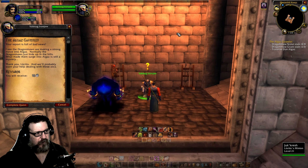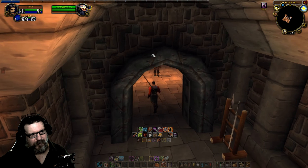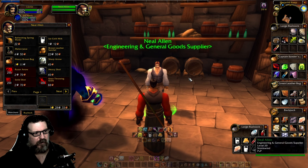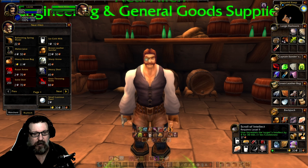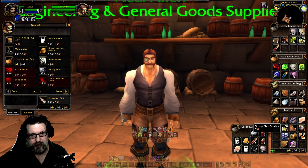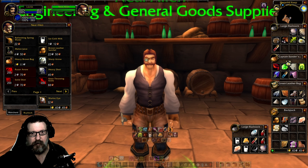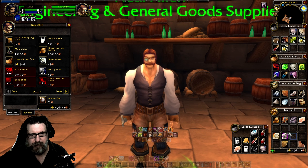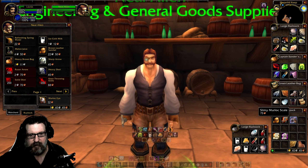We turn in the quest: 'The report is full of bad news. The Dragonmaw are making a strong move into Dun Algaz — normally they just hide up in the hills. What made them surge into Algaz is still a mystery. Thank you Lucius, we'll probably want your help dealing with these orcs.' Well, I don't know — that's my choice, not yours. We're a solo character here. Now let's sell some stuff at the vendor — we can't use the auction house, so the vendor is our only option.